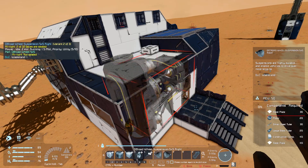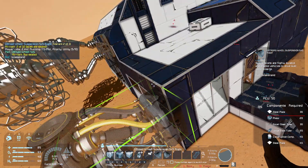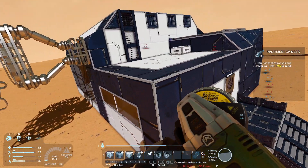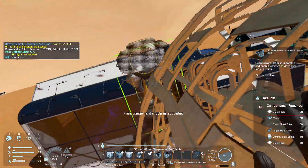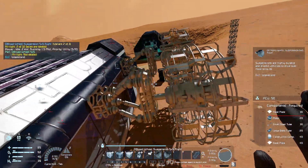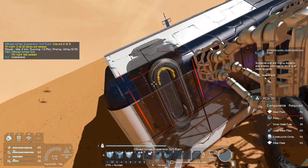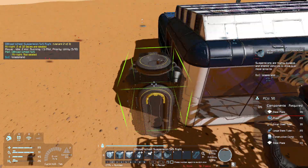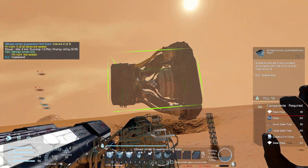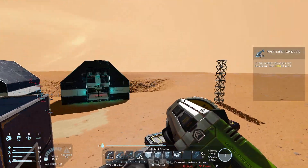That one has to be on the top. That big round part needs to be up and that yellow half ring needs to be up — okay, good to know.